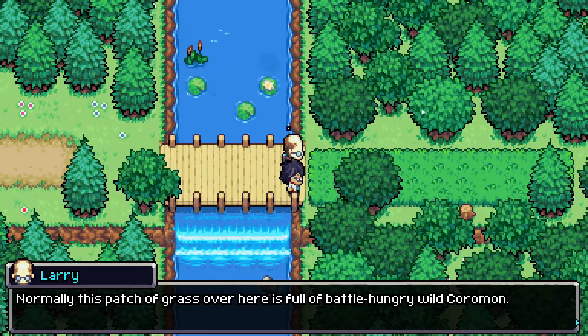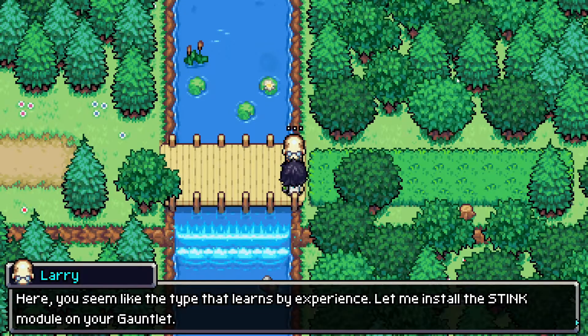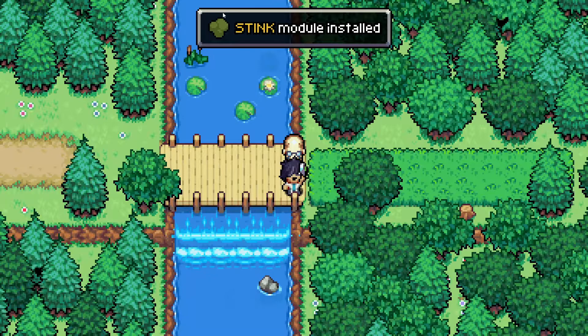Normally this patch of grass over here is full of battle-hungry wild Coromon. But with the stink module, just one zap and boom — all the Coromon go scampering off into the unknown. You seem like the type that learns by experience. Let me install the stink module on your gauntlet. There we go. Easily does it — stink, even with the emoji there.